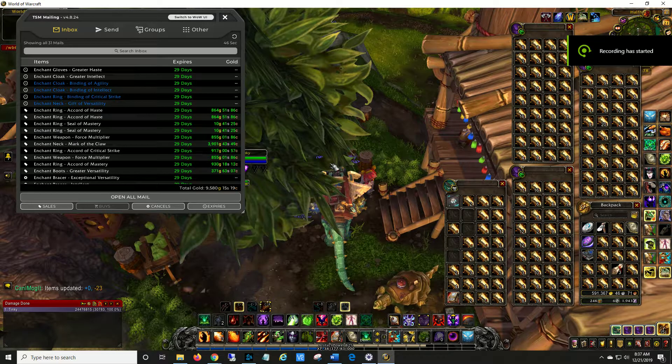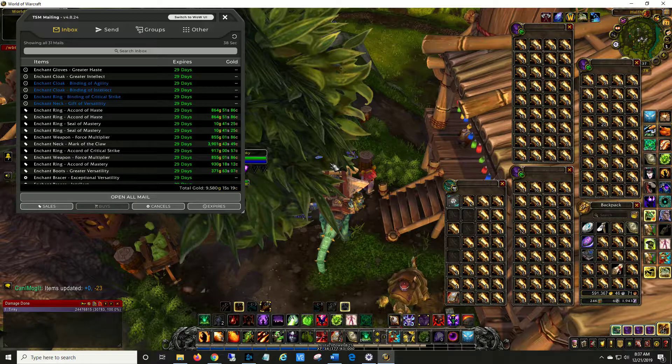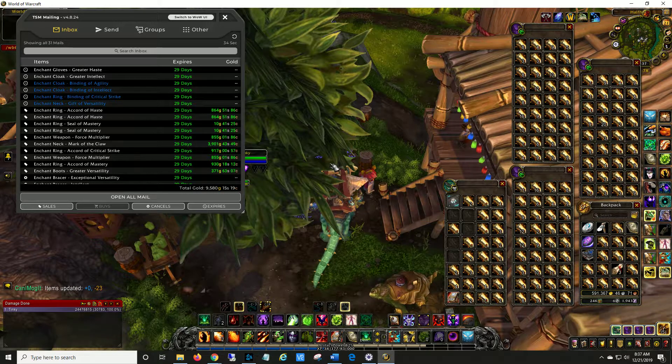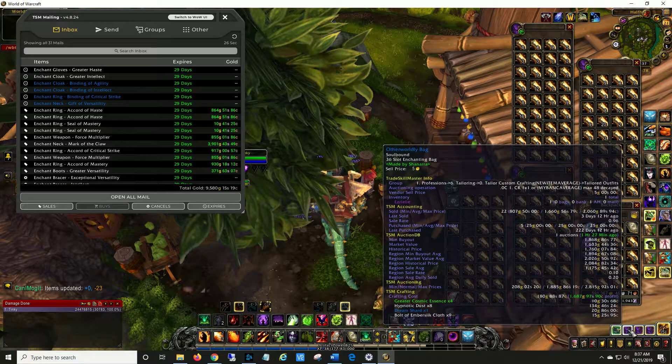Hey everyone, I wanted to make another video about how to deal with competition and how I separate out which auctions are on which character. You can see here I've got a lot of enchants — this is my main enchanting auctioneer.